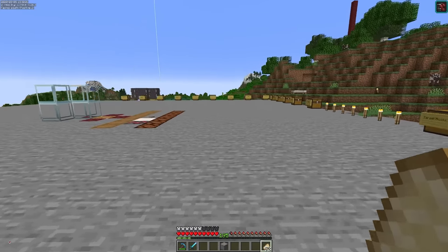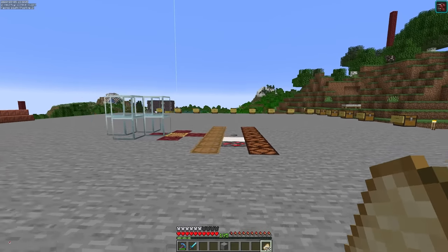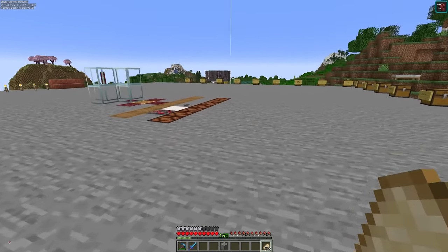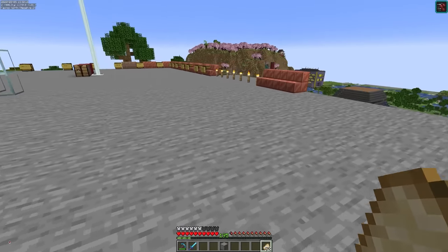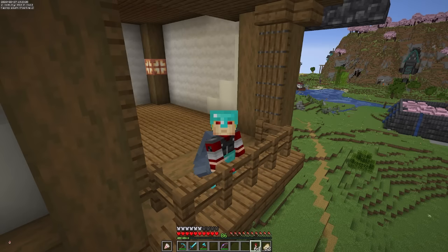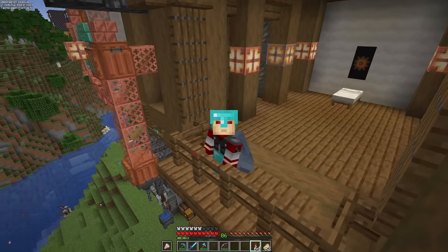To compensate for such a large storage room and the pain of having to get around it, we're going to have a permanent run-speed beacon going here. We're also going to bottom-slab the floor and put soul soil underneath it and get soul speed boots. Put those two together and you can get around here pretty quick. I've been wanting to do something with BDubs - I think he's on right now - so I'm going to invite him over for a little experiment.